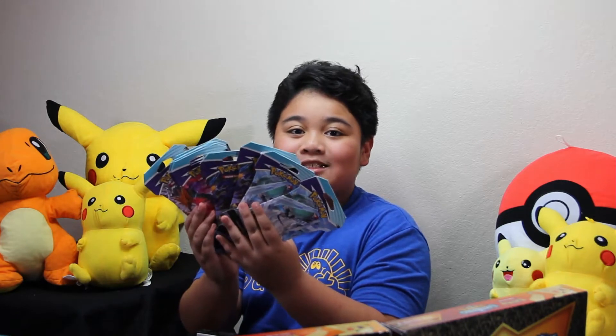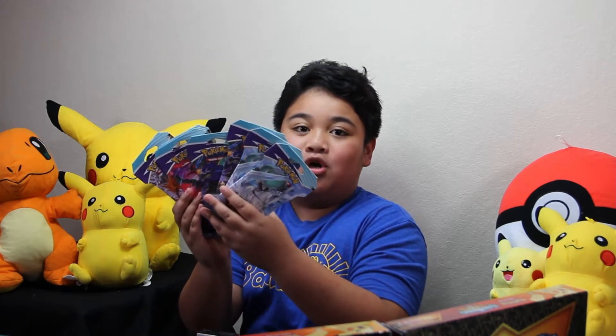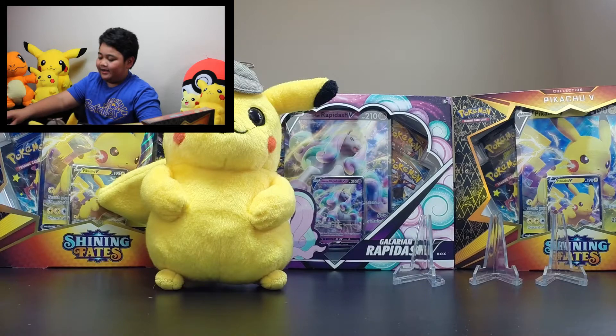Hello everyone, welcome back to my channel! Today we're opening 12 sleeved booster packs of the newest set called Chilling Reign. I am so excited to open this new set. In Sword and Shield Chilling Reign, you can get the secret rare Snorlax golden card, the Ice Rider and Shadow Rider VMAX, some alternative arts, V and VMAX cards. That sounds very exciting, so let's get in there. Welcome, Detective Pikachu!